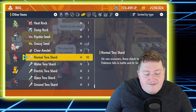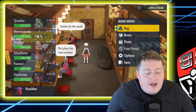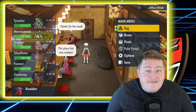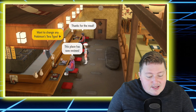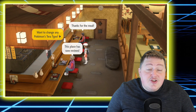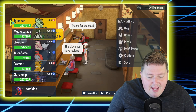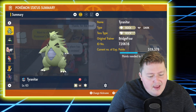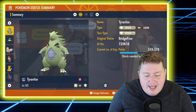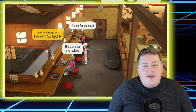As you can see, I actually have 50 Normal Tera Shards right here, and that is actually from the first time you go in here — they just give you 50 Normal Tera Shards for kind of learning how the process works. So we're going to go ahead and change my Tyranitar. I believe he has the Rock type Tera — yeah, his Tera type is Rock. I'm going to go ahead and change him into a Normal Tera type just to show you guys how this works.